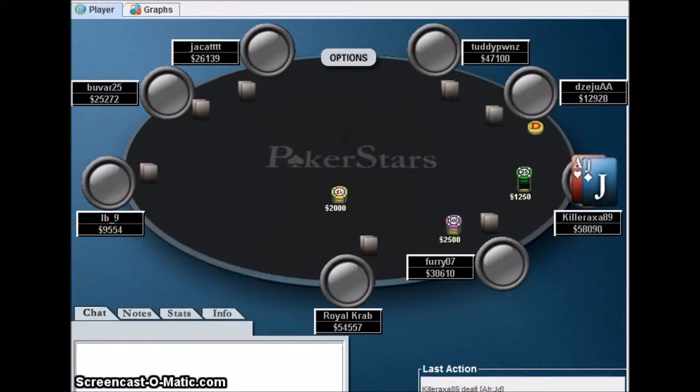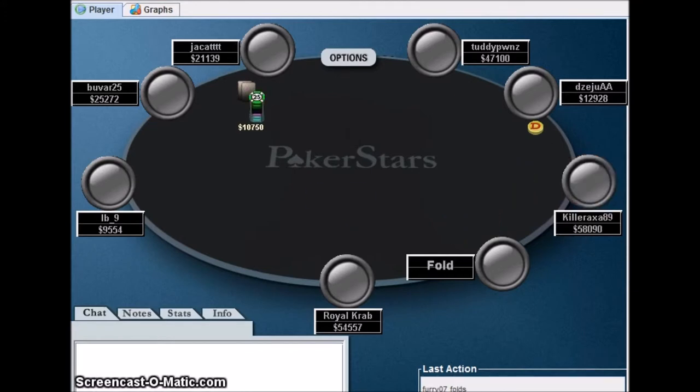Now I have a stack of basically 60,000 chips. We reach the final table with ace-jack. This guy raises and I could have opted to just shove here, but I thought it safer not to shove all in with just ace-jack. I paused on this hand for a while - I didn't really know what to do. In the end I just decided folding is best when you don't know what to do. Just fold - that's why I folded.